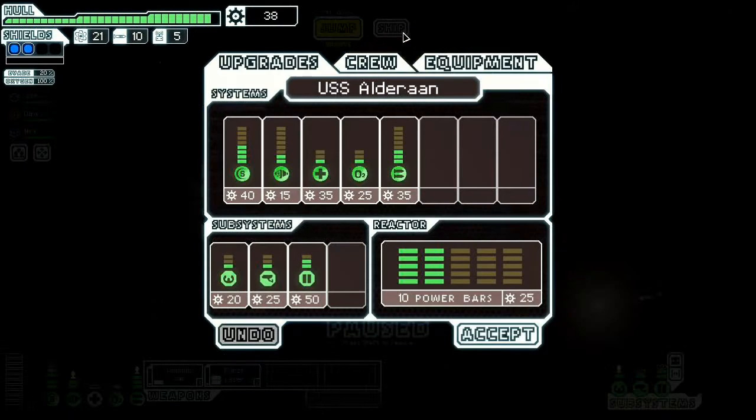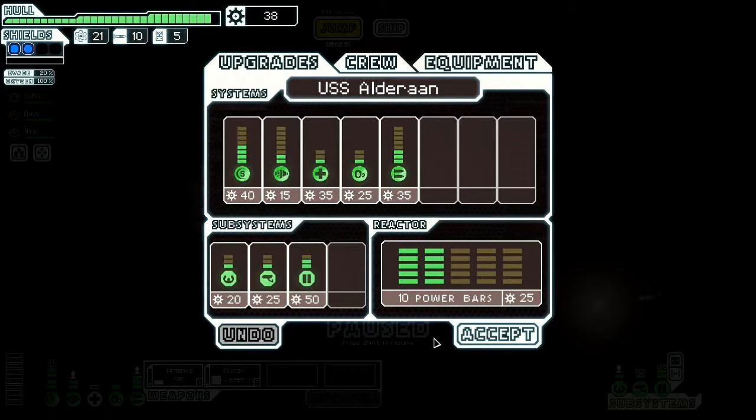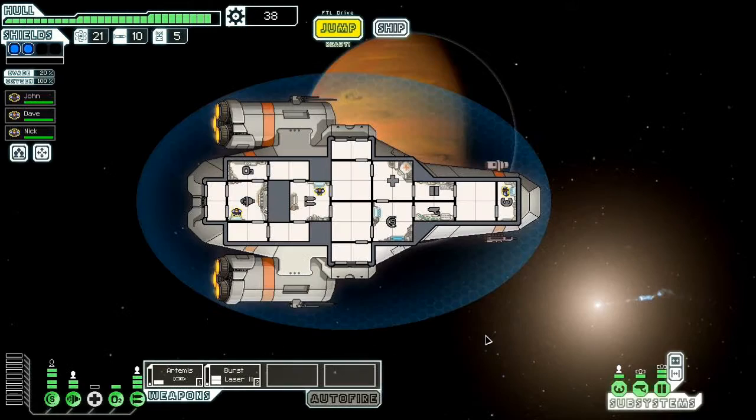Let's see what it says now — we have blast doors. The doors and sensors can be manned like other systems, and manning them gives them capabilities as if they were upgraded one level higher than they actually were. So if you just have regular doors but you put a crew member at the door controls, it'll act as if they have blast doors.